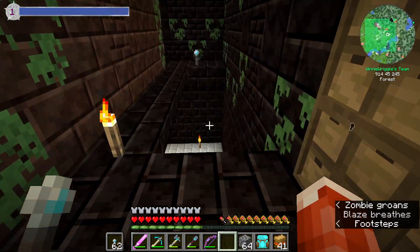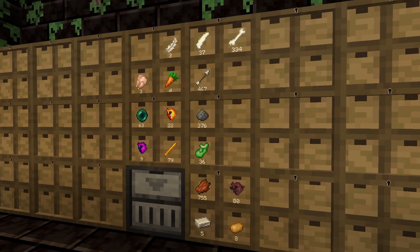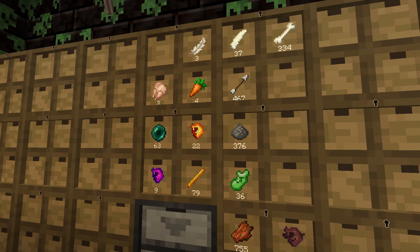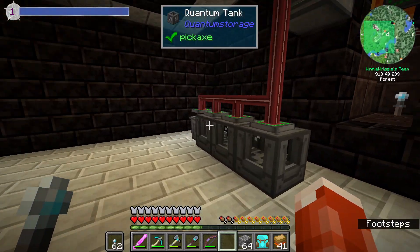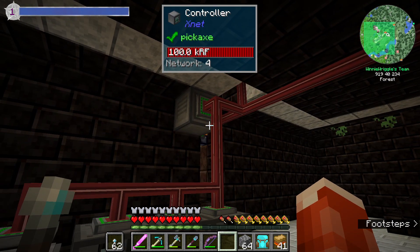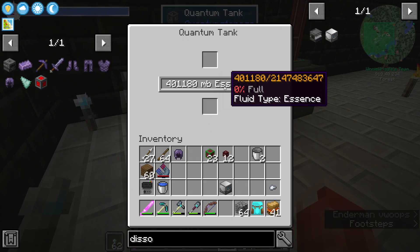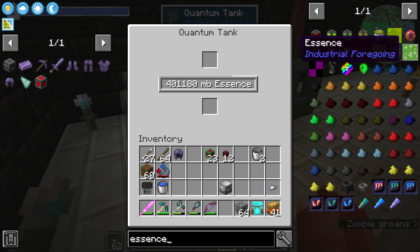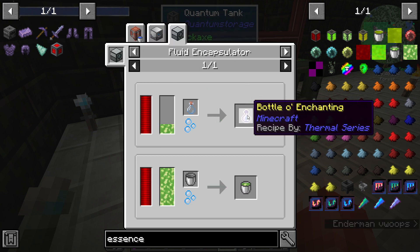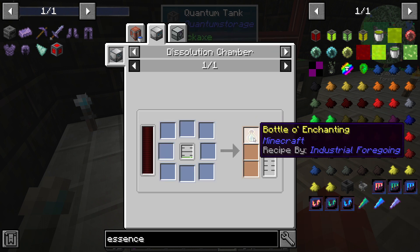So we're down here at our mob farm, which is still on and doing great. I AFK'd for about half an hour. And we are getting up there on enderpearls and blaze rods and other good things. I did also add a trash chest to this so that all the miscellaneous armor and tools, like the bows and broken things, are all going into the trash. So here is where we have our third quantum tank, which has essence in it. And if we take a look at essence from Industrial Forgoing, we can do a couple of things: we can put it in a bucket, use a fluid encapsulator and put it in a bottle of enchanting, or we can just put it in a dissolution chamber and it should produce bottles of enchanting.